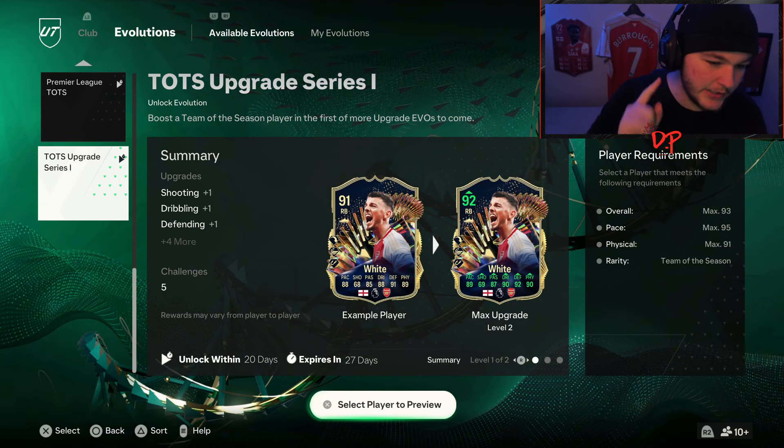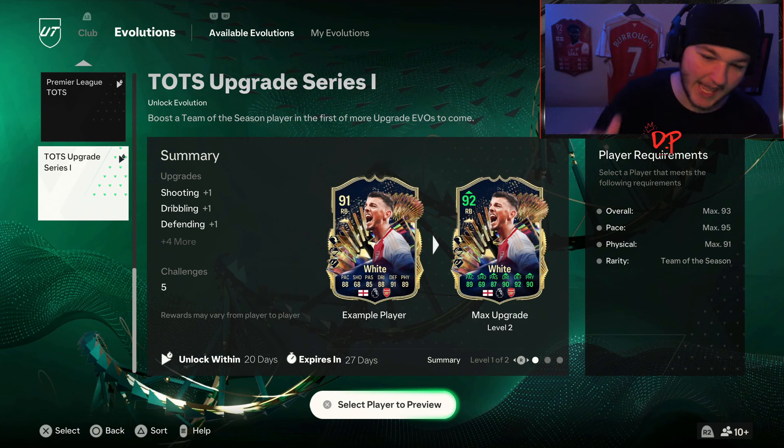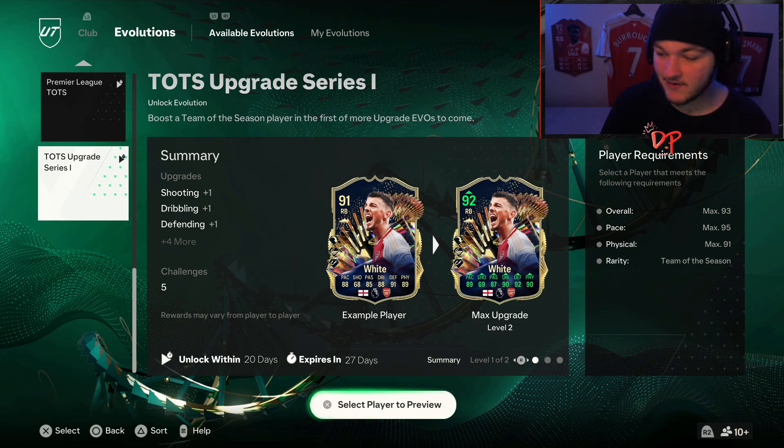The new Team of the Season Upgrade Series One Evolution is here. The fact it says 'one' makes me think we might get a second one, maybe one every week, which is awesome. You can put Team of the Season players in it and upgrade it. The max overall is 93, the player must not have more than 95 pace or more than 91 shooting, and it has to be a Team of the Season card. There are currently 11 eligible players in the game, but by the time you're watching, it's here for 20 days, so we'll have a couple more TOTS teams.